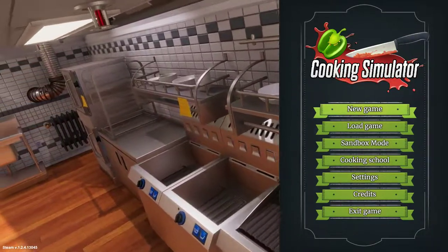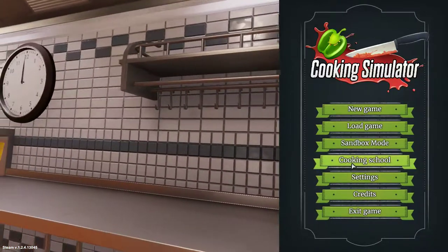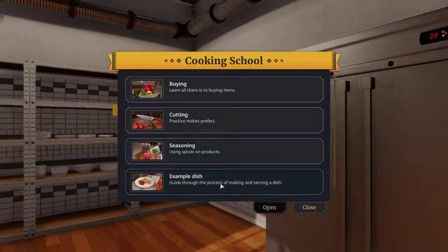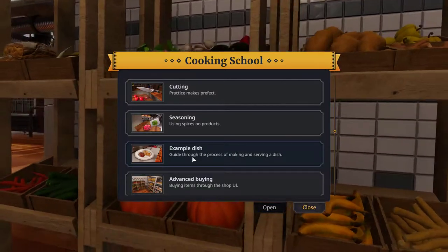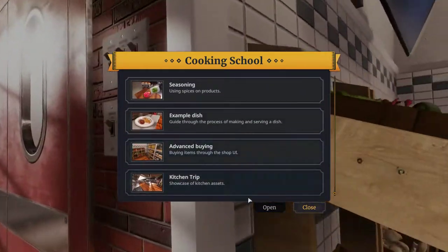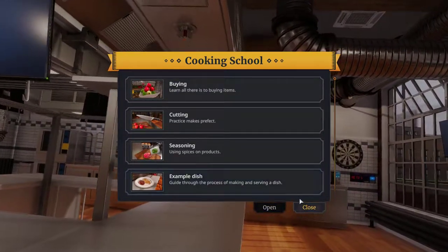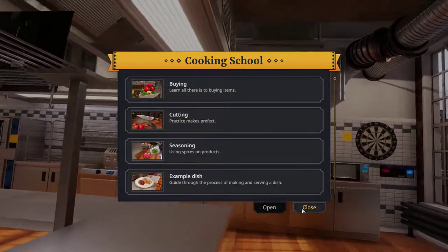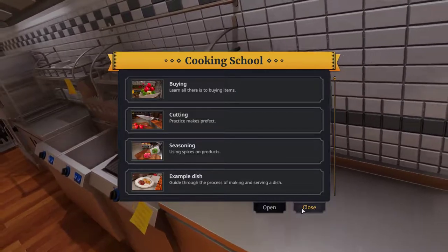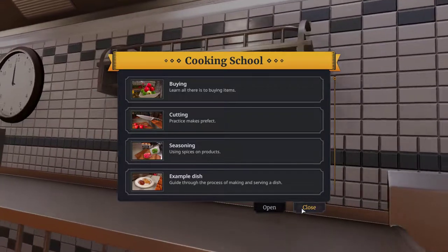What I really recommend doing is going to the Cooking School in the menu. It tells you how to buy things, cut, season, and it'll walk you through the first dish. Once you complete all these you'll get an achievement. I highly recommend doing this first, getting that achievement, and you'll learn a little bit more about the game just on the basics.